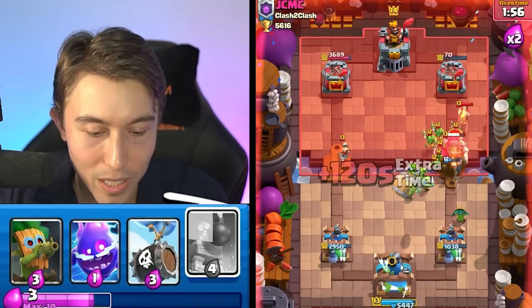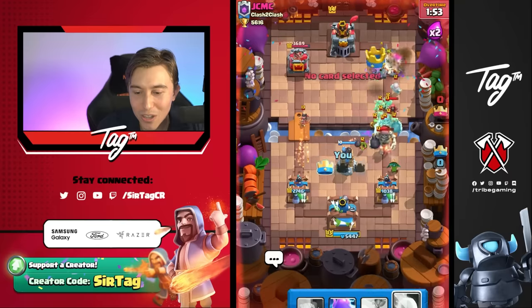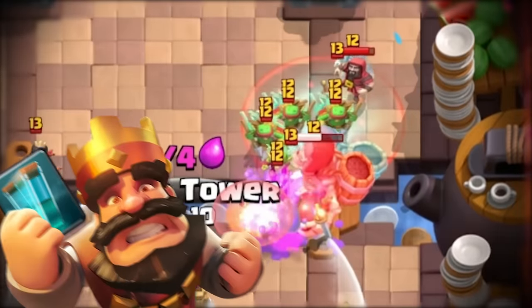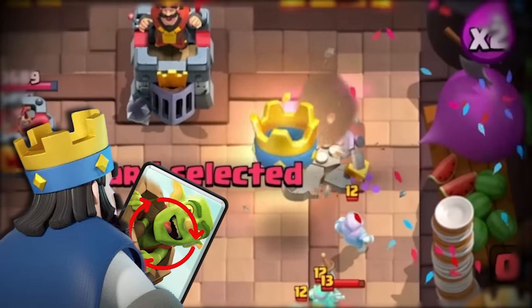They're going for a Goblin Barrel again. I kind of thought my Snowball would do more, but one of the Goblins got through. He was so concentrated on offense with his Clone — he didn't even realize we were cycling back to a Goblin Barrel as fast as we could. Our speedy spam stole the game before the Clone Mastermind could get off his push, and we're pushing up quickly and getting the first gold milestone.